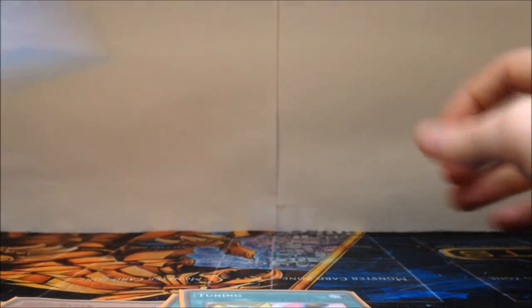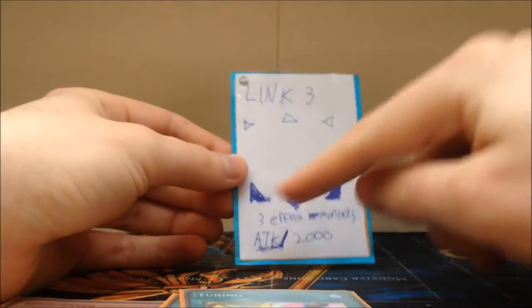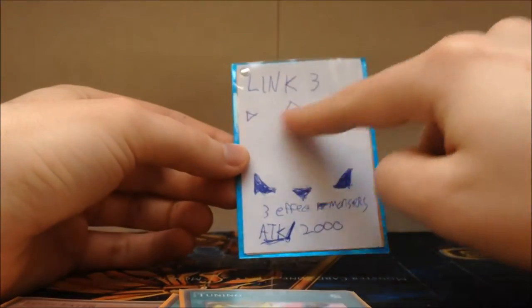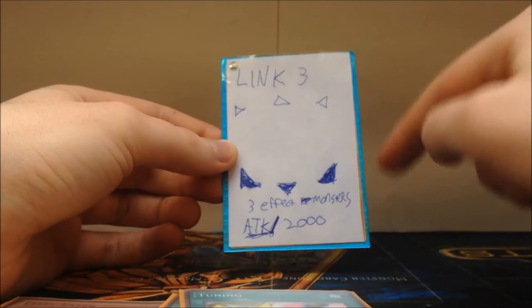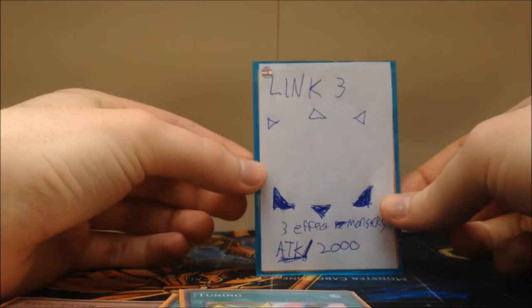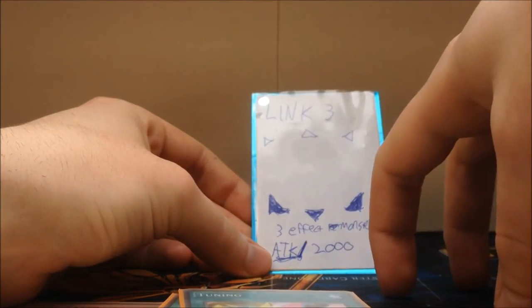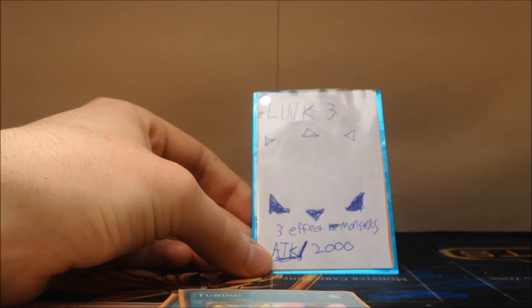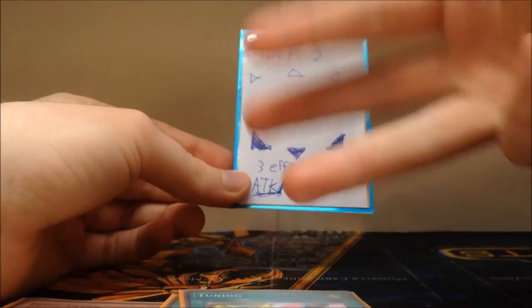The idea with link cards is that this is a makeshift link three I'm going to use for this duel. A link three requires three monsters — let's say three effect monsters — to summon this link card. What matters are these directional arrows. We need three of them pointing down into our own field, because the idea is you summon this into your extra monster zone, and it links from your extra zone to your normal field, allowing other spots on your main monster field to become extra monster zones as well. So you can Xyz summon into them, fusion summon into them, and synchro summon into them. You need this in play to get access to three synchro zones on the field.